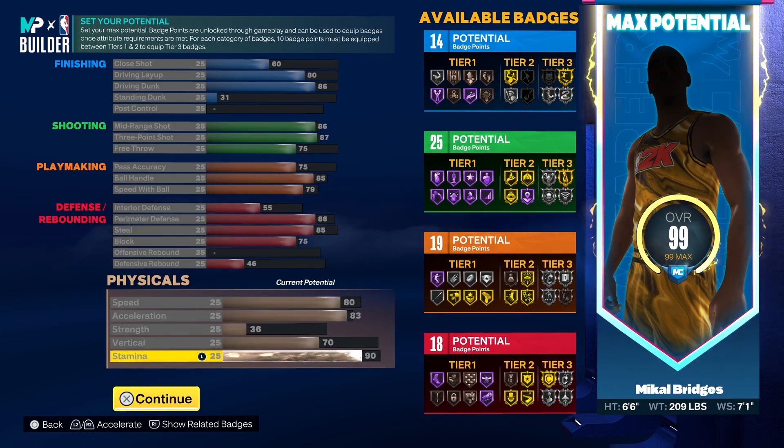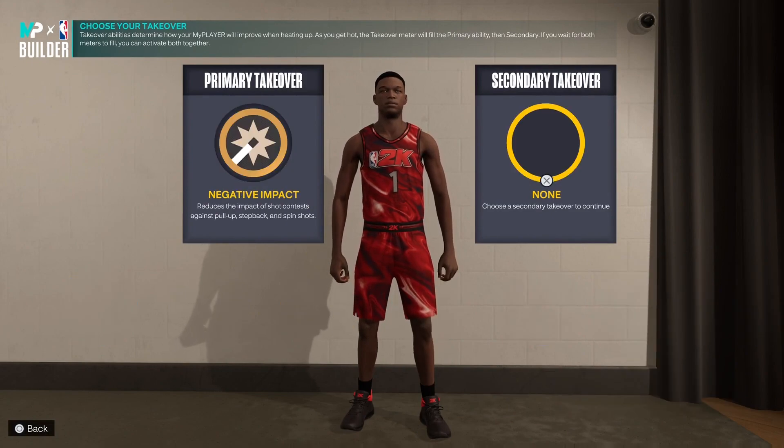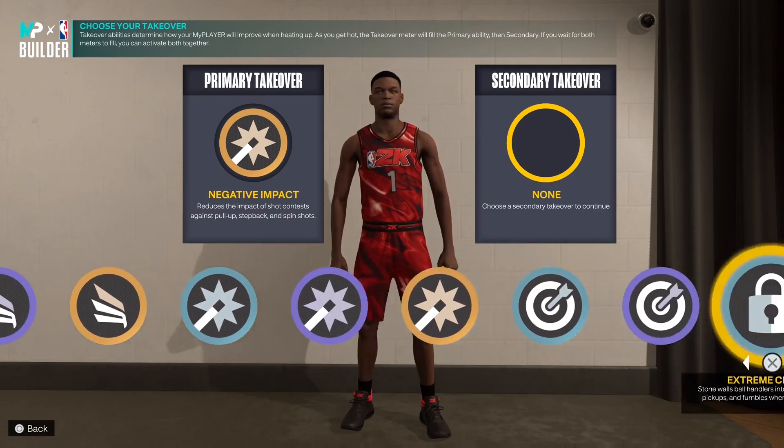The key thing about this build is it is not a rebounding build — it is more meant to be a stretch the floor two, where you have the capability to shoot jump shots at a high clip while also being able to lock up on the defensive end and finish at the cup. In total this build comes with 18 defensive, 19 playmaking, 25 shooting, and 14 finishing badge points, giving a grand total that reaches 80 with the plus-four from MyCareer games, and up to 84 with plus-ones from finishing previous NBA 2K23 seasons. For takeovers, the first one I go with is Negative Impact, because a lot of Mikal Bridges' shots come off the dribble with people in his face, and he knocks those down with ease.